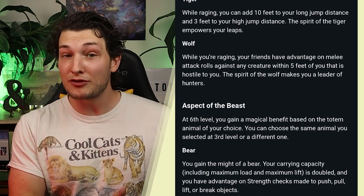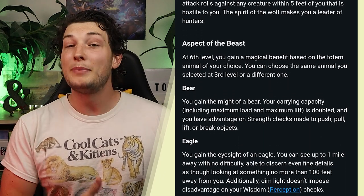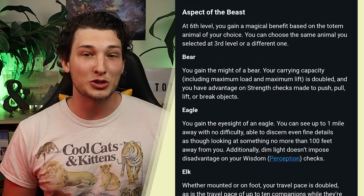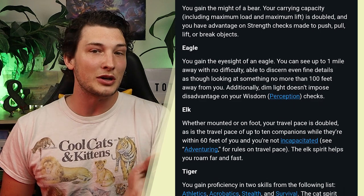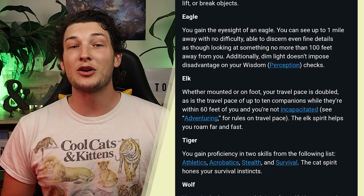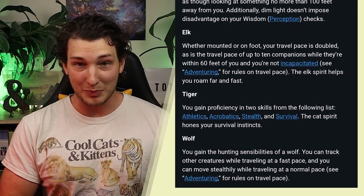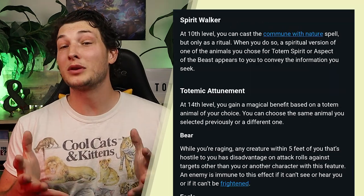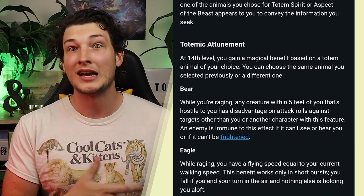At level 6, you are able to choose again from this list, getting different features and choosing a different animal if you want. Bear to increase your carrying capacity and strength checks, Eagle to see up to a mile away, Elk to increase your travel pace, Tiger for proficiency in a couple extra skills, and Wolf to track and sneak at a faster pace. The next feature gives you the Commune with Nature spell, and then your last feature gives you a choice between totems again.